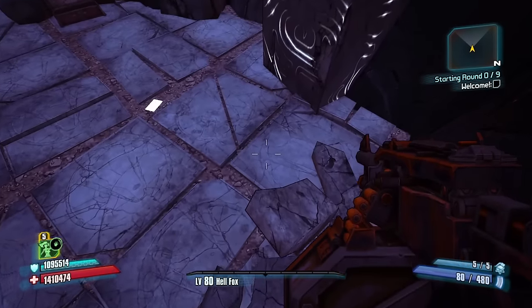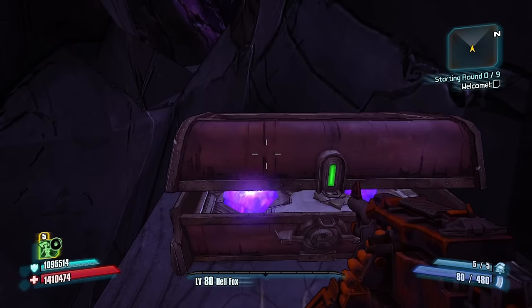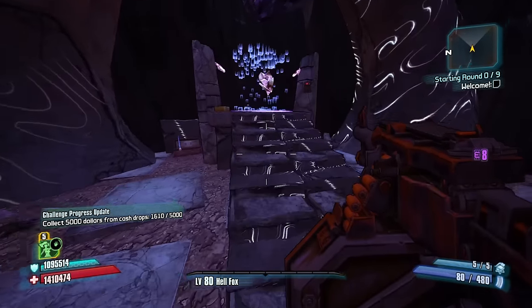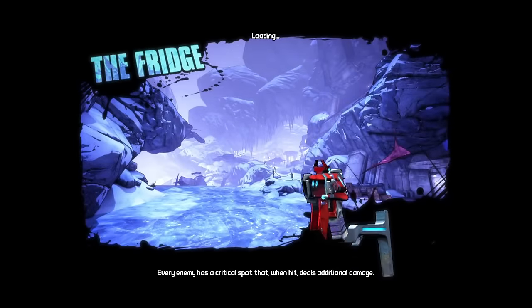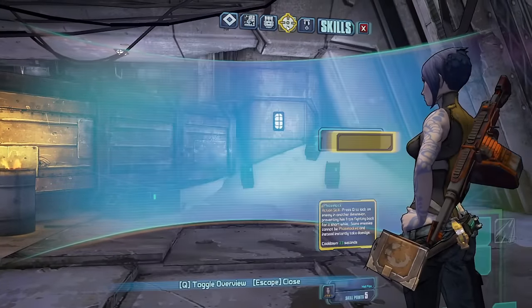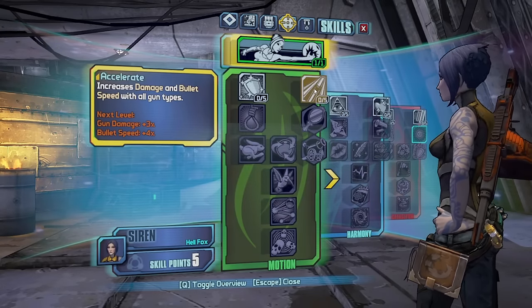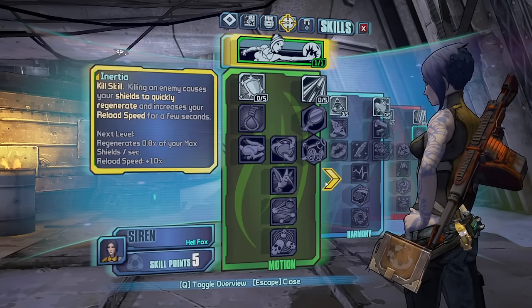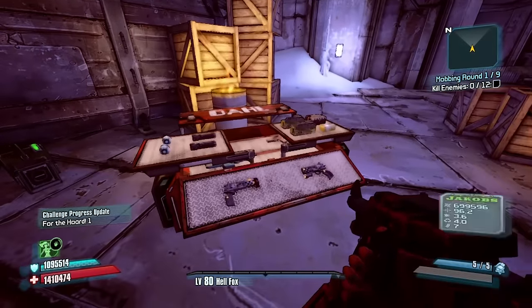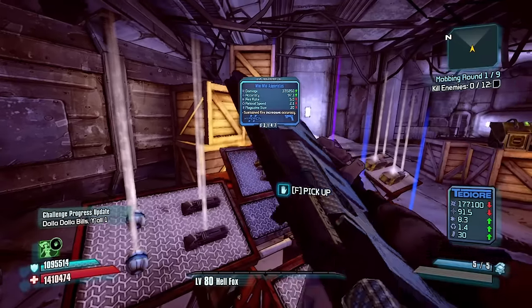Our goal: we have gotten one win on Roguelands mini on the new patch — one win with Axton — and that is it so far. I would like to get one win with each character. I think I ran a Zero run but that ended pretty abruptly. I'm a fan of a lot of these skills; I'm going to go Foresight. The Reload Speed and Magazine Size should be pretty helpful. Speaking of that, let's do some TDR Chucks.